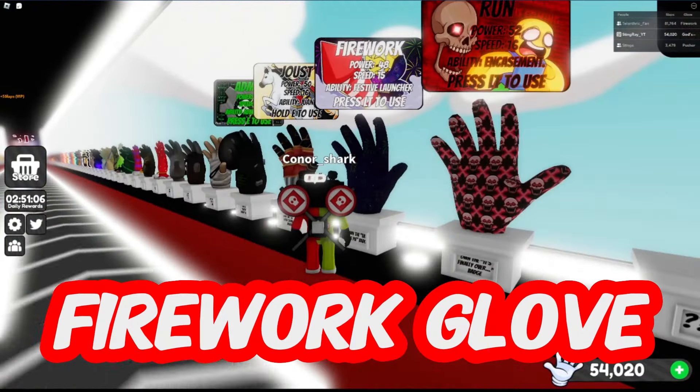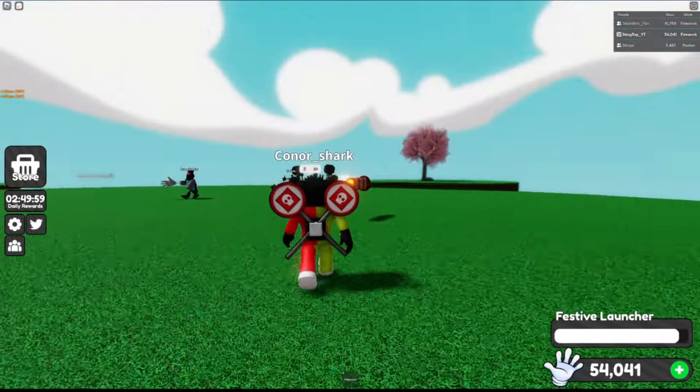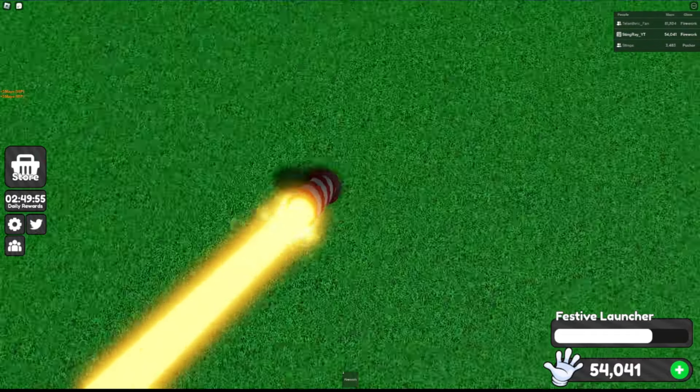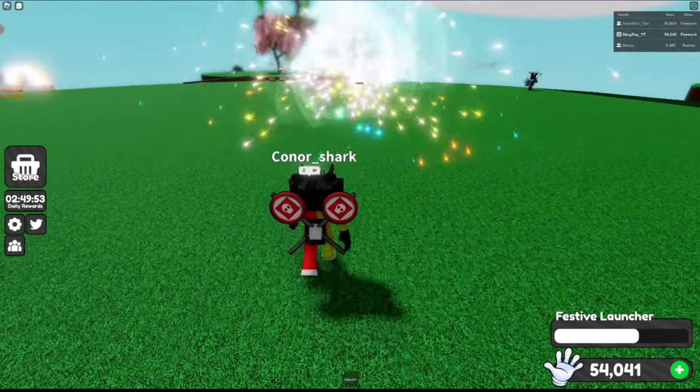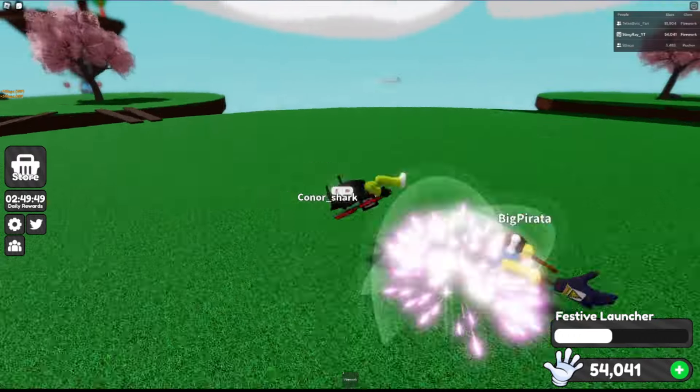Firework Glove. Fireworks' festive launcher ability shoots a guided firework from a rocket launcher. On impact it explodes, pushing back nearby players. Walking forward allows the user to ride their own rocket, and other players can ride it too if they touch it before acceleration.